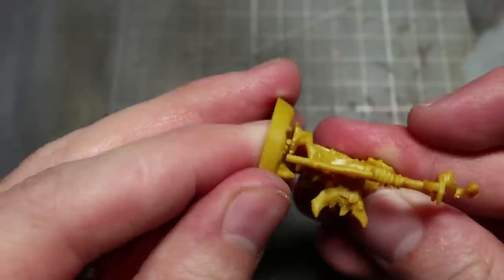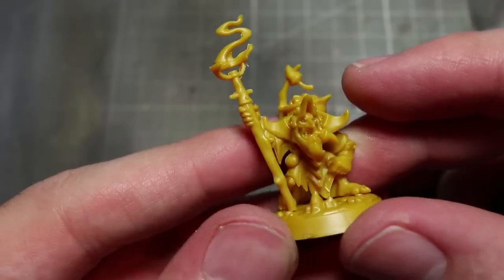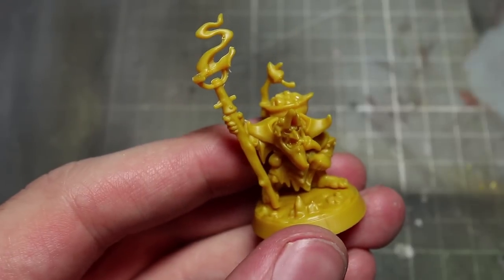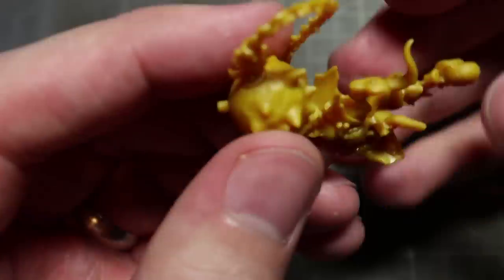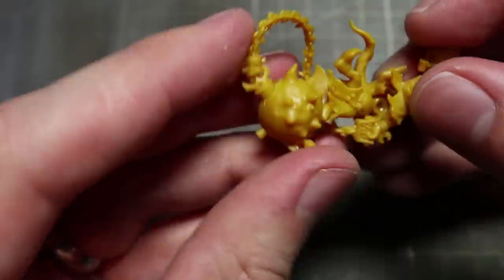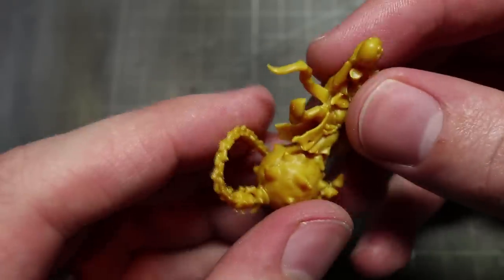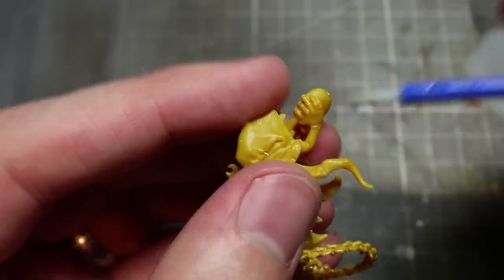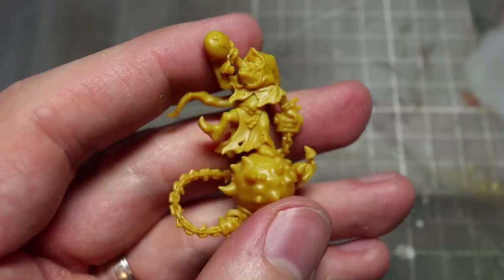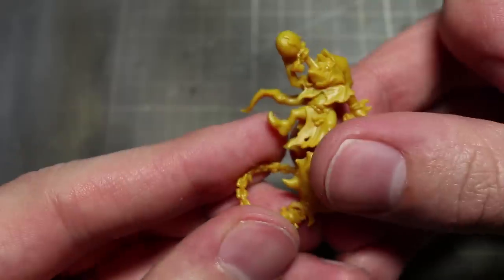My personal favourites are Drisgit the Squig Herder, equipped with heavy armour and a cauldron of hot coals — perfect for dealing with unruly squigs — and also Snurk Snowatong, who is a Night Goblin fanatic. He sits atop his spiked ball, holding its chain in one hand while swigging from a no doubt noxious concoction with the other. It's details like these which really help to separate the warbands from Shadespire and Night Vault from their more rank-and-file Age of Sigmar counterparts.